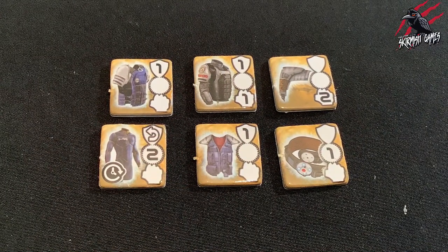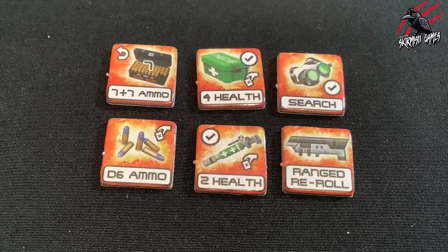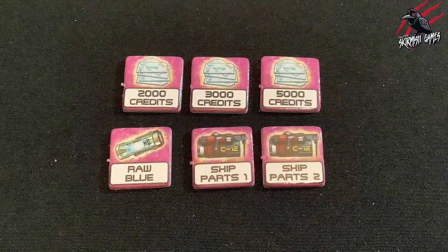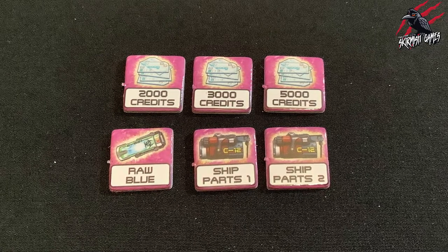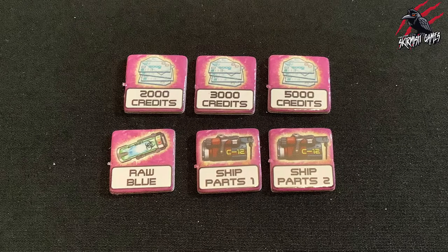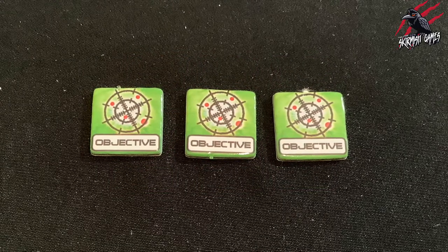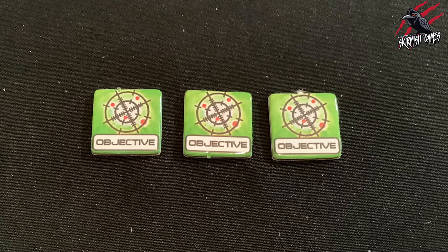Yellow tokens are armour — these can also be held in the item tray, but their rules will only apply when in the armour slot. Orange tokens are special items, covering any other equipment used during the game, from ammo mags to medi stims to sensor goggles. Purple tokens are non-combat equipment such as money or ship parts — these are not used during the game but are very useful for trading and maintaining your ship when the mission is finished. Green tokens are the objectives, only used where specified in missions to represent a vital asset the crews are trying to retrieve — usually a trader will have to carry this off the board to win. On the back of each equipment token you will see the cost of the item, used when trading in a campaign.